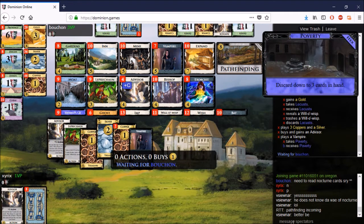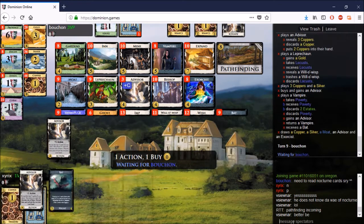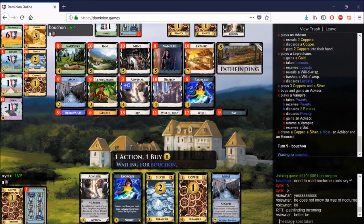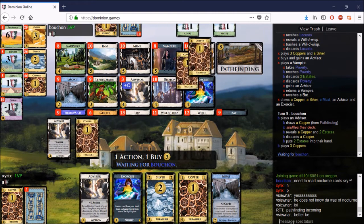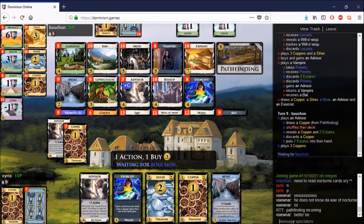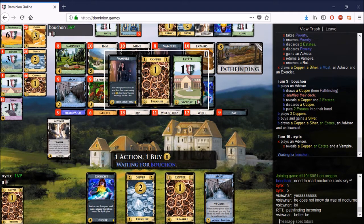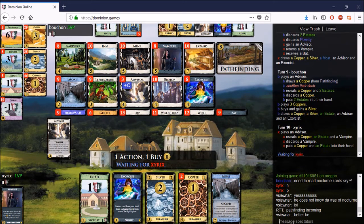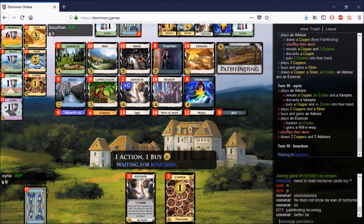The Leprechaun kills his Wisp, which is sad — it could be worse. I would like the Wisp in the deck. Xyrix buys an Advisor and uses his Vampire to gain another Advisor, which I think is correct. Another unfortunate turn for Bouchon — that's like a starting hand after playing Advisors — garbage. Not even able to buy an Advisor; just going for a Silver.